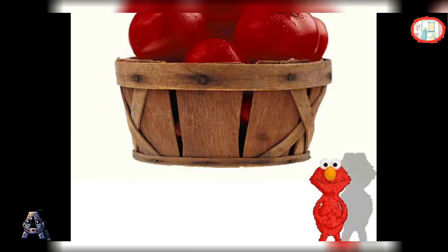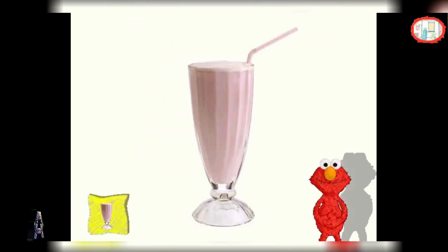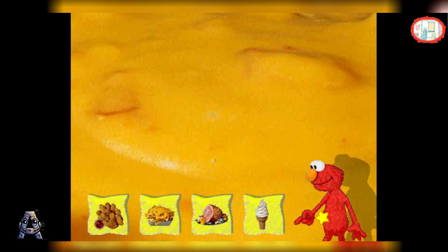Me got something else to show you. You did it on the first try! Me find another food picture for you. One of these little pictures is the same kind of food as the big one. Find the one you think it is, and click on it.